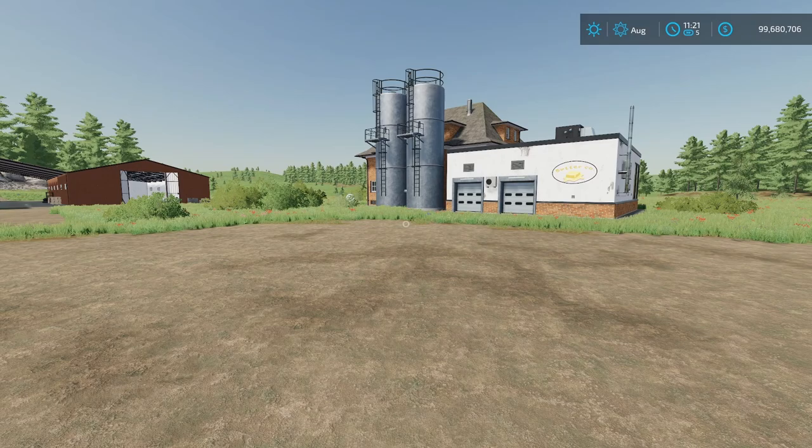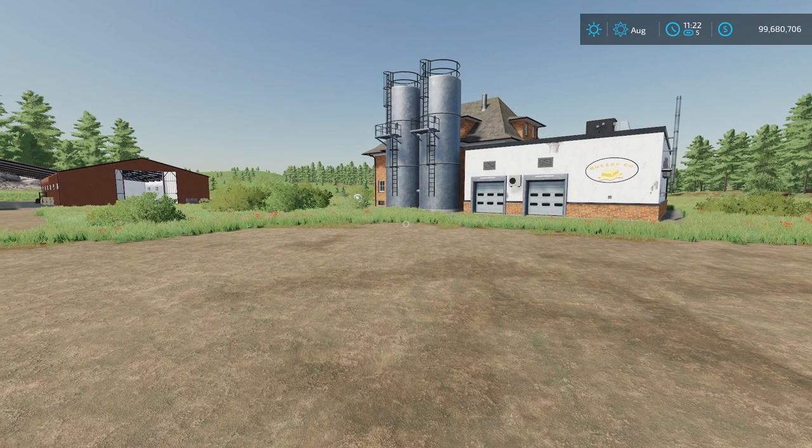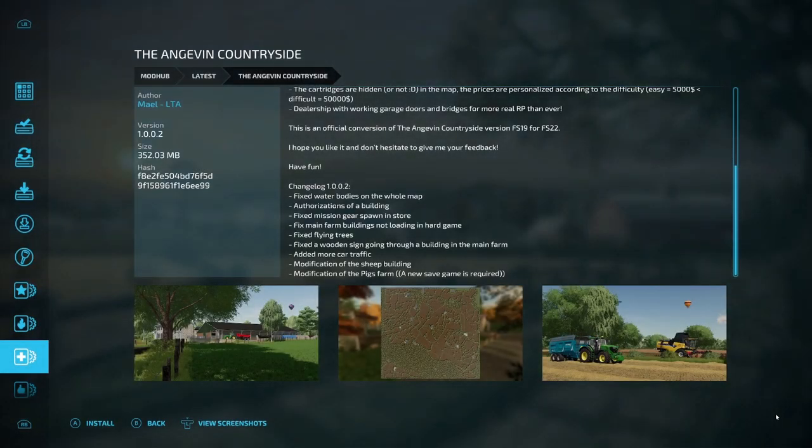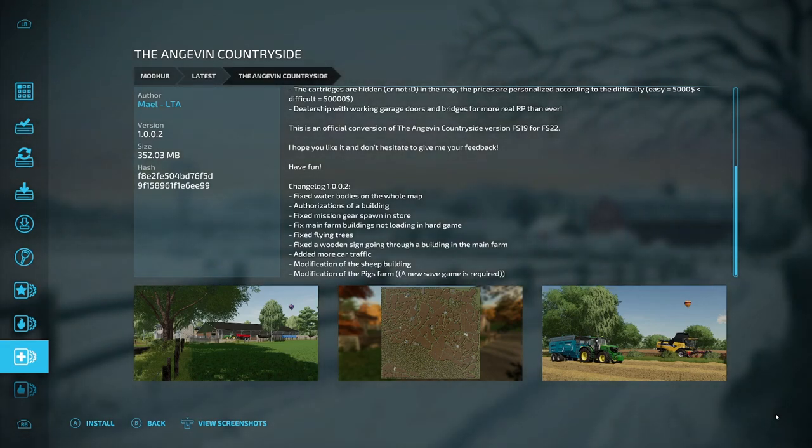Let's go over the updates. The first update is for the Angvarian Countryside map. Fixes include: water bodies across the whole map, authorization of a building, mission gear spawn in store, main farm buildings not loading in a hard game, flying trees, and a wooden sign going through a building at the main farm. Added more car traffic, plus modification of the sheep building and pig farm. A new save game is required.